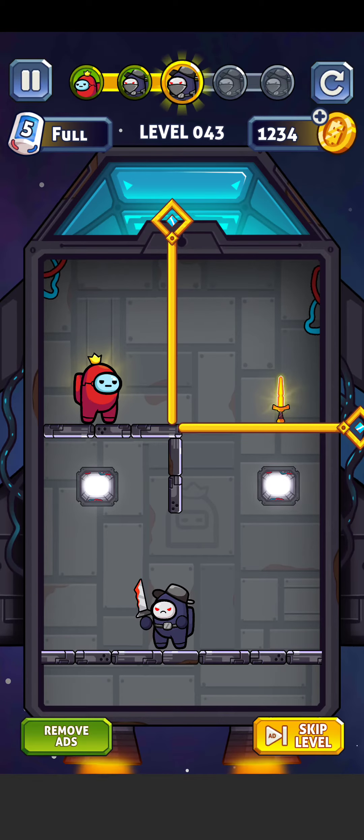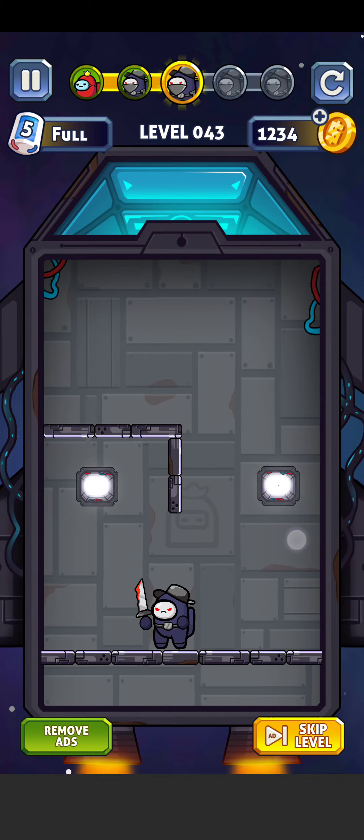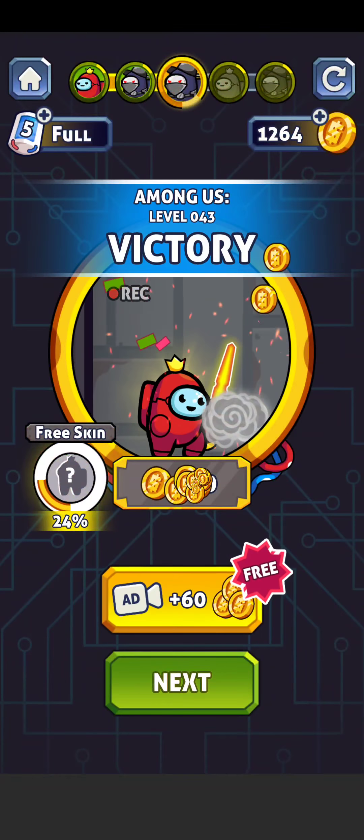The next level has two airwinds. First, set this pin here and take the weapon here, then set this pin and move out here. Hit them and there it goes — level complete!